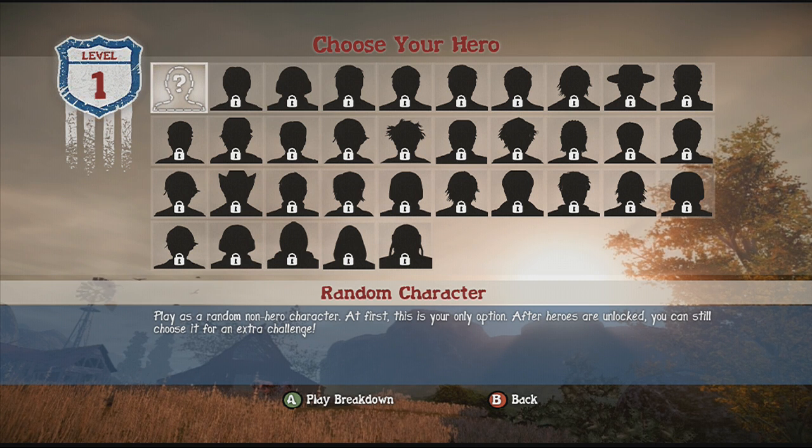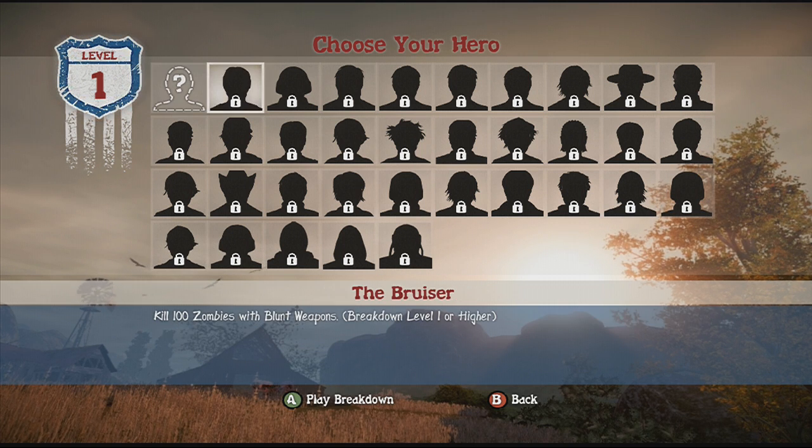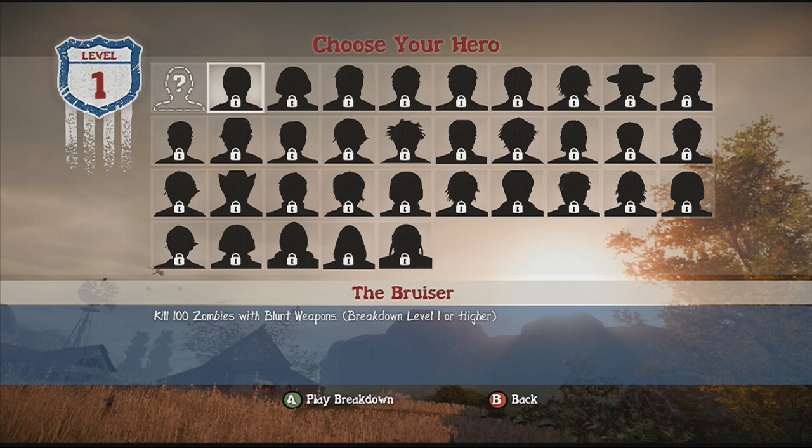You can start out at Breakdown level 1. As you progress you will get to level 2, level 3, level 4. If you die, you can start from Breakdown level 2, 3, 4, whatever you choose, or start back at level 1. It's all your choice — once you've unlocked a breakdown level, you can start from that level.